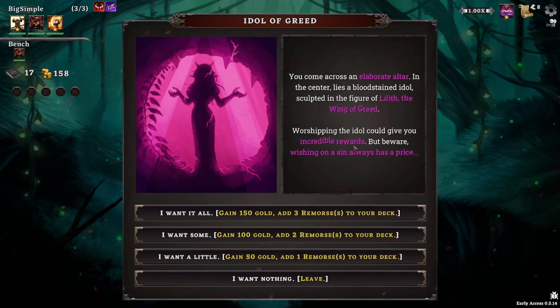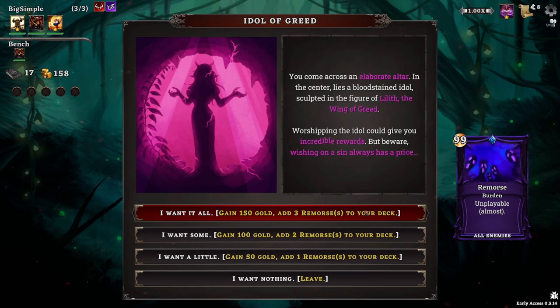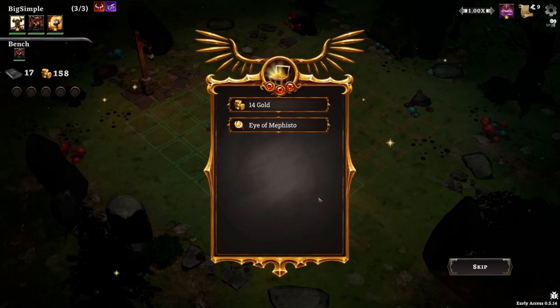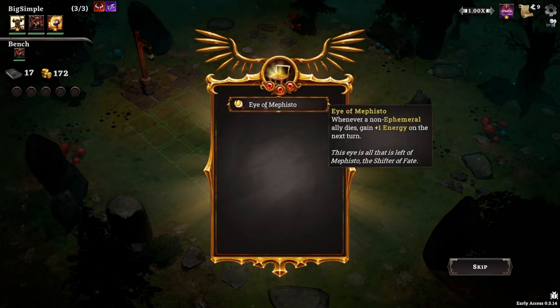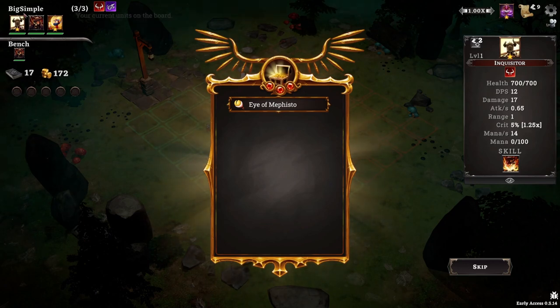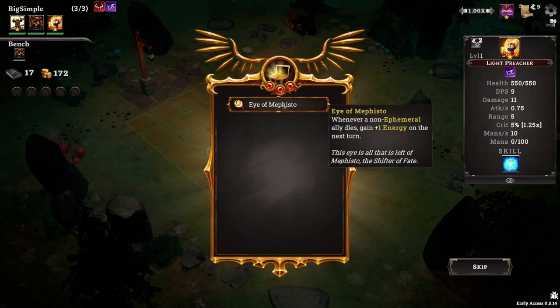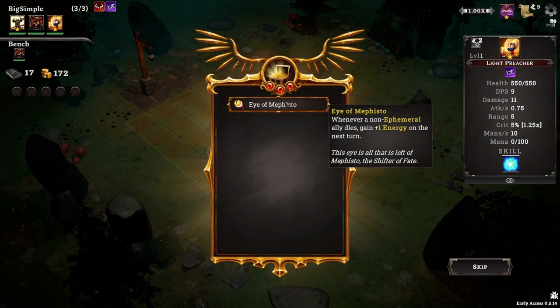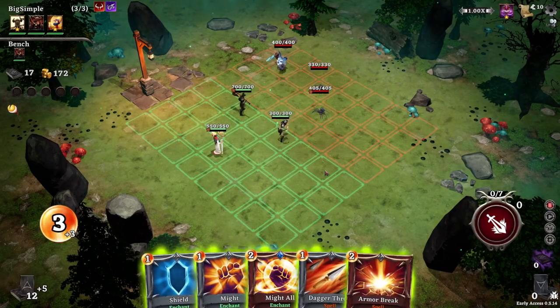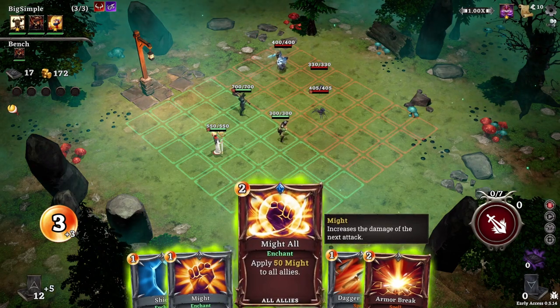You come across an elaborate altar — in the center lies a bloodstained idol sculpted in the figure of Lilith, the wing of greed. Worshipping the idol could give incredible rewards, but beware: wishing on a sin always has a price. Option: gain 150 gold but add three remorse cards. This is a stock standard deck building mechanic of filling your deck with useless cards you can hopefully get rid of over time. My mainstay is just no — we can get money in other ways. We got the Eye of Mephisto: whenever a non-ephemeral ally dies, gain one energy on the next turn. I think that's kind of weak.